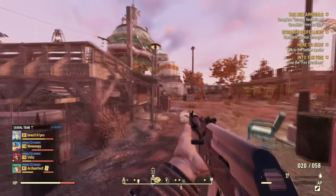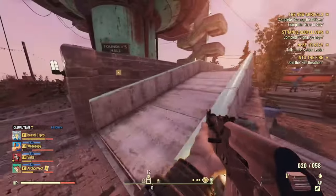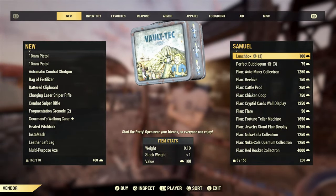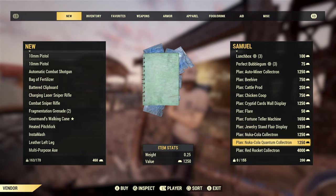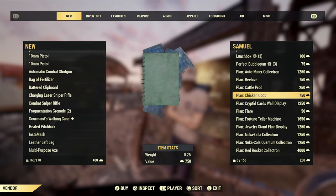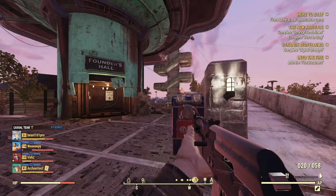Another thing: get yourself to the Settlers area and complete the New Arrivals quest line, because gold is another currency you can use to buy plans. Gold is obtained from treasury notes, which drop from events. There are plans for the Nuka Cola Quantum Collectron and other things available for gold, plus a specific indoor farm tile plan I've always wanted that also requires gold.